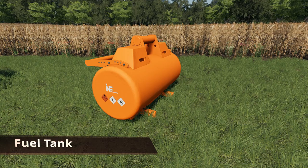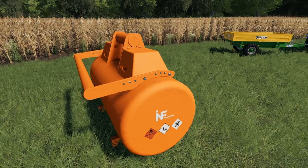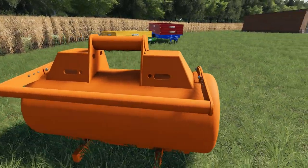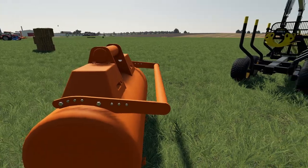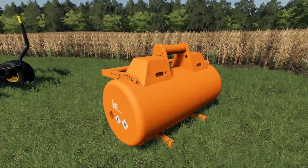Here we have the mobile fuel tank with a capacity of 900 liters, selling for $3,500. It can be set to any of the Lizard colorings — that's really the only option. You can pick this up with any forestry equipment, and it is fully strappable.